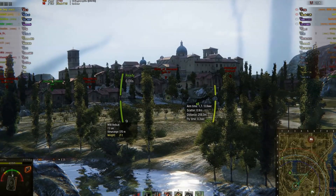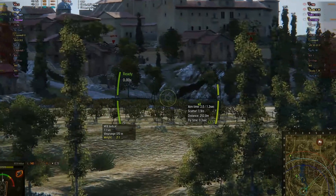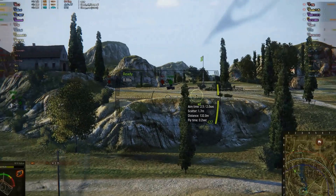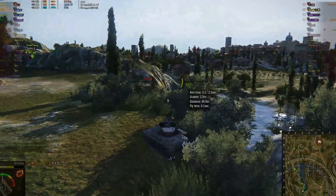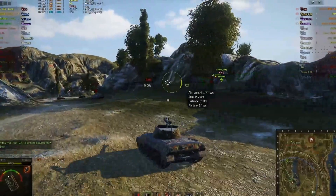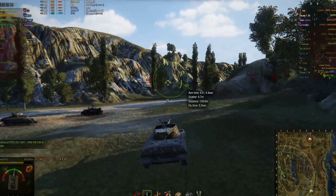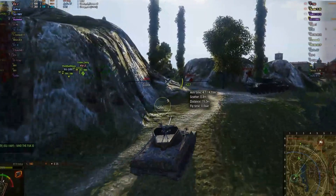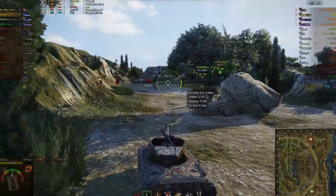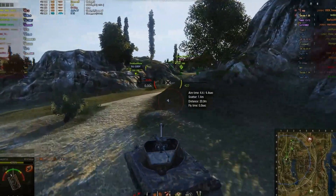The T-150 has 195 hit points left, so I can probably one-shot him and take him out of the equation. There's no way he's coming back, and the Skoda is probably just trying to be plain defensive. This is when I make the decision to go and be more aggressive. The SU-100Y — how does this guy know I'm coming from here? Well, we have three tanks versus theirs and he's the only one in the mid section, so he can either be aggressive or defensive. This is when I switch to high explosive rounds.